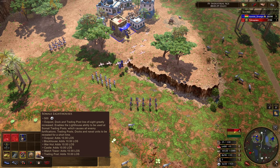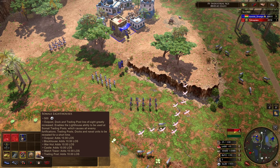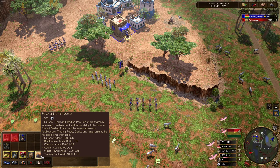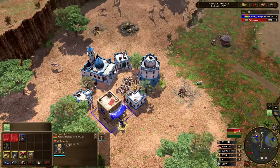The lighthouse ability causes all enemy fortifications, trading posts, docks, and naval units to be revealed for a short time. That is cool, that is really, really cool. And it's a 10% line of sight increase — I think that affects outposts. So I've got an outpost in my base, and that's going to buff that up insanely.